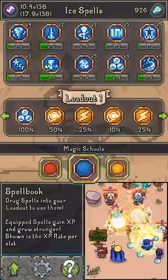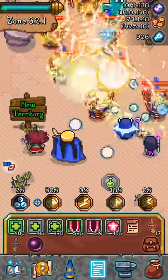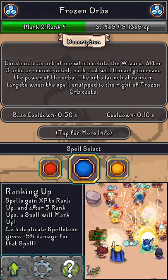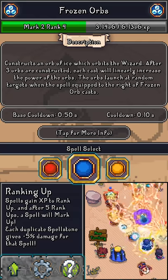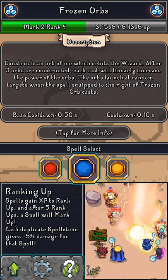When you have a buff applied to your spells, it will not reflect on the cooldown shown in the tooltip. Even if I have my buffs up, it will stay at 0.1 second for this one — it's not reflected in the tooltip.